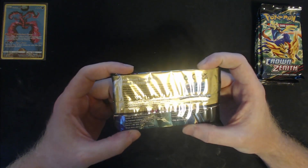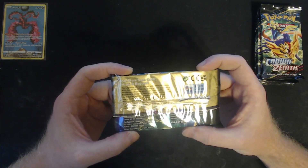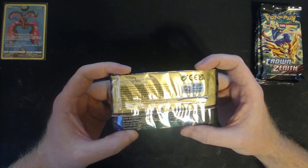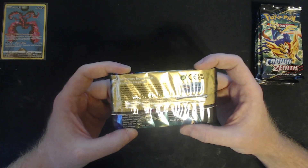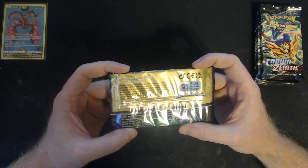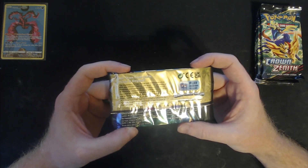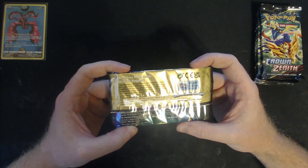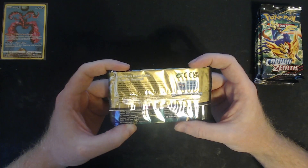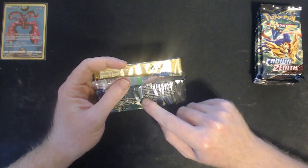All stars from Galar, Hisui, and beyond — the legendary heroes Zacian and Zamazenta shine with new V-Star powers. An all-star assembly of Pokémon and Trainers arrive to celebrate the era of Pokémon. Discover dazzling special illustrations in the Galarian Gallery, and wield the strength of rare and powerful Pokémon including Charizard as both a Pokémon V-Star and Radiant Pokémon. The Sword and Shield series reaches its towering peak in the Crown Zenith expansion — 160 cards total.